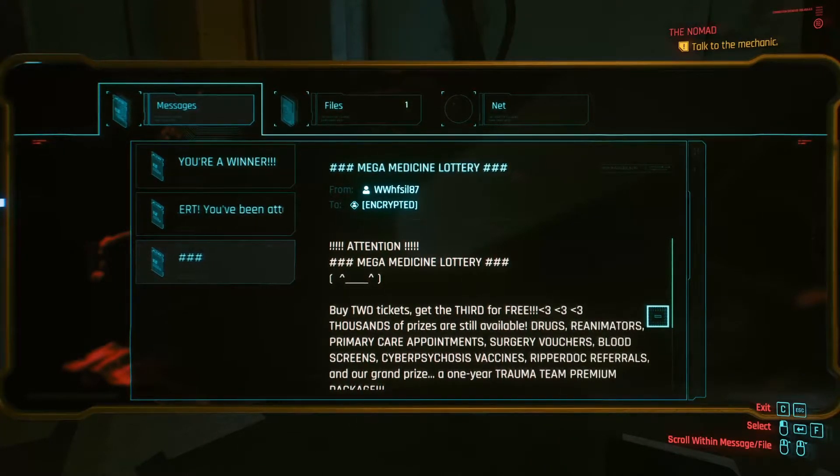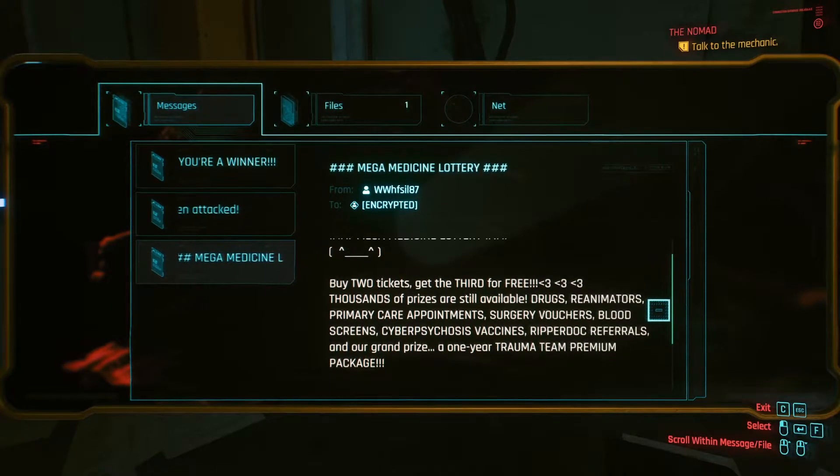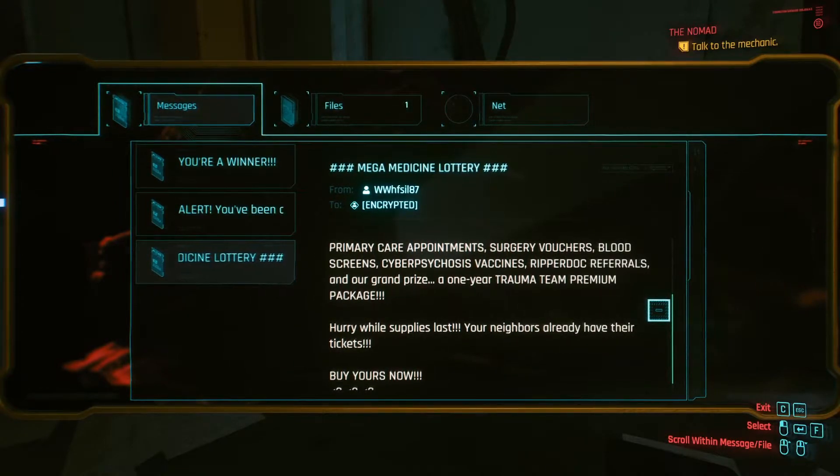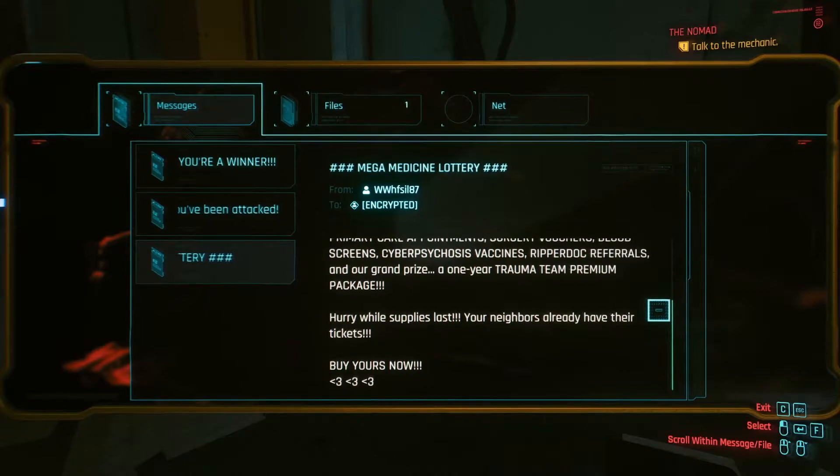Mega Medicine Lottery. Attention — buy two tickets get a third for free. Thousands of prizes are still available: drugs, reanimators, primary care appointments, surgery vouchers, blood screens, cyber psychosis vaccines, repair dog referrals, and our grand prize — a one year Trauma Team premium package. Hurry while supplies last. Your neighbors already have their tickets, buy yours now.